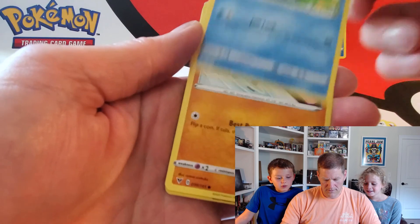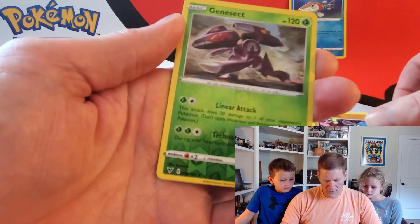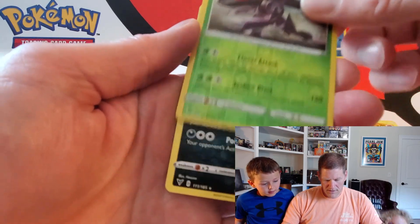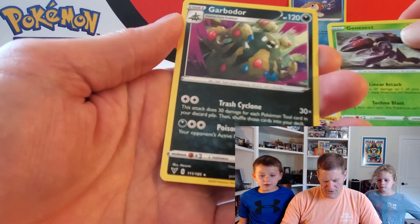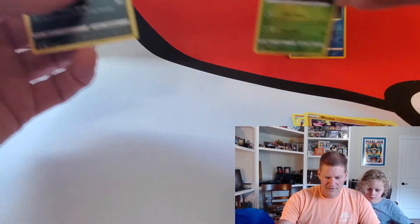Toodle — that's a really cool card. Riolu. Reverse is Genesect — we don't have that yet. And trash. Garbador. Garbage. Coat cards.